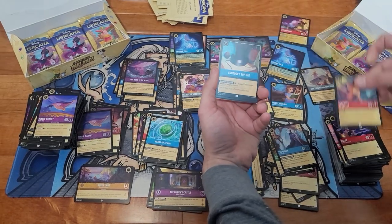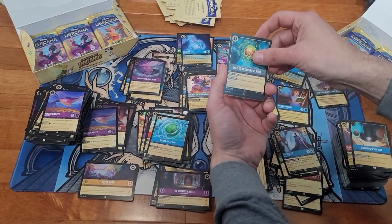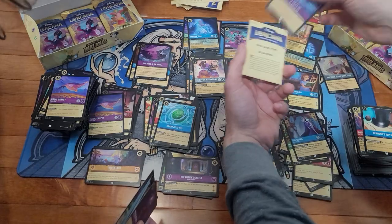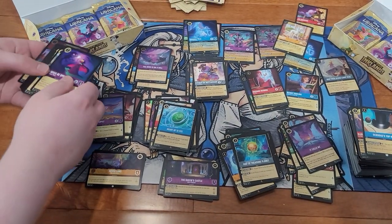We got Slightly, Scrooge's top hat, Map of Treasure Planet, and another legendary hiding there — Perdita. Perdita, and Map.